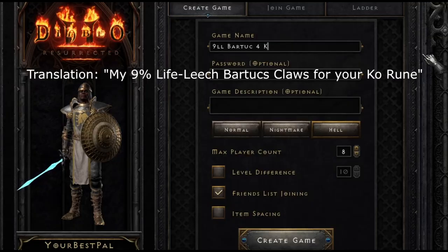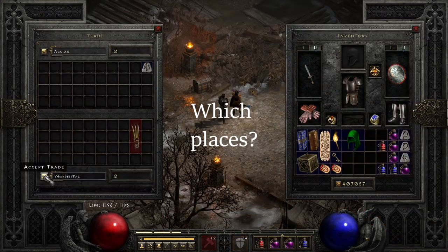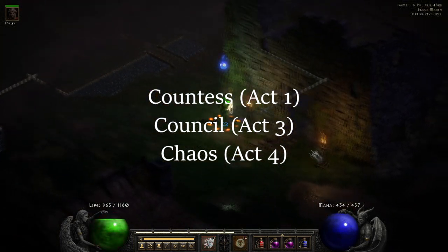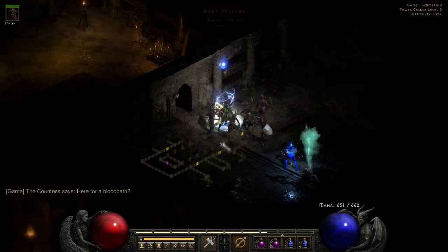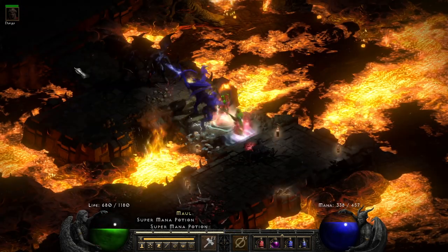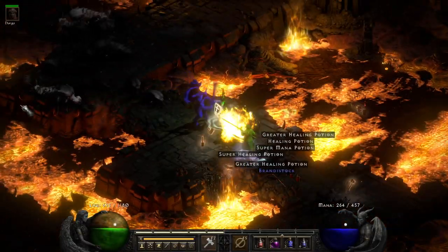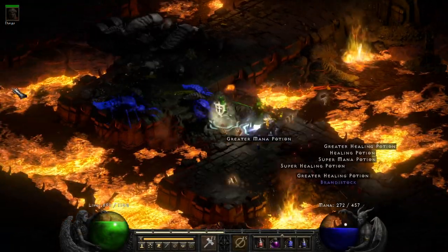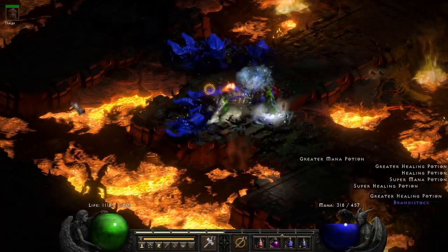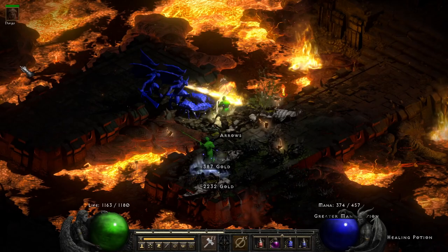My strategy involves constantly making games with a trade proposal as a title. Then I clear out the same few places over and over while I'm waiting on someone to join. Which places? I did Countess, Council, and Chaos over and over again. As a Hammerdin without Teleport, you want to get around fast by Charging. Make sure to always have Concentration on when you're attacking, and get underneath them if you want to hit them point-blank with a hammer. One thing to remember: River of Flame and Chaos Sanctuary are level 85 areas, which are basically areas with the highest chance of finding the best loot. So clear out all the monsters you can conveniently get to.